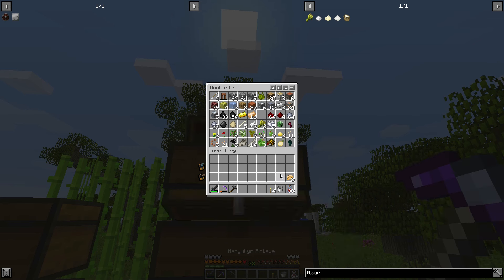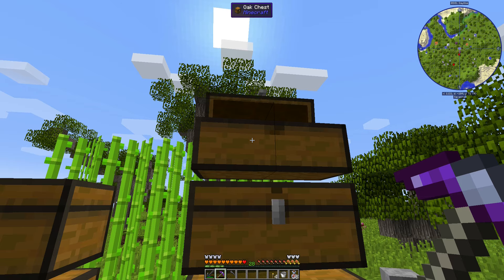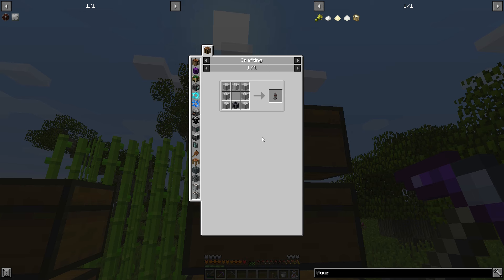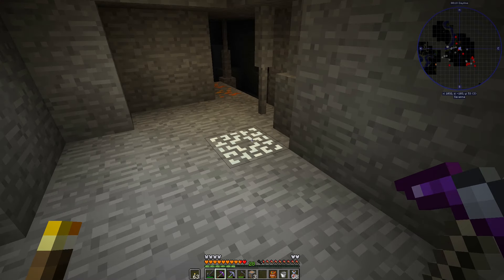New problem: we have a lot of copper but we're very much out of iron. I'm going to have to do a mining session to get resources for the two blast furnace preheaters — I think they just suck air into the blast furnace and make it go faster.